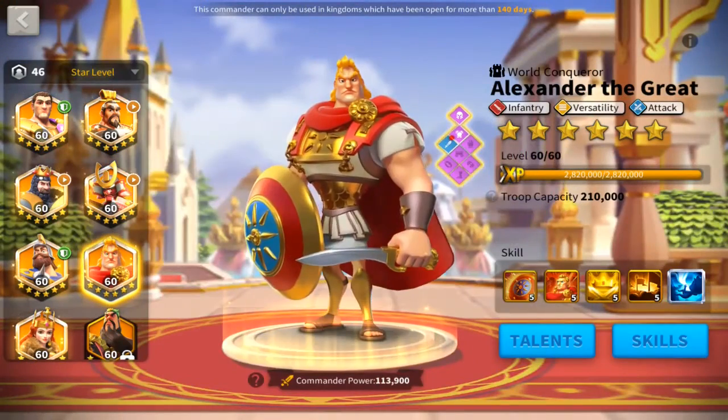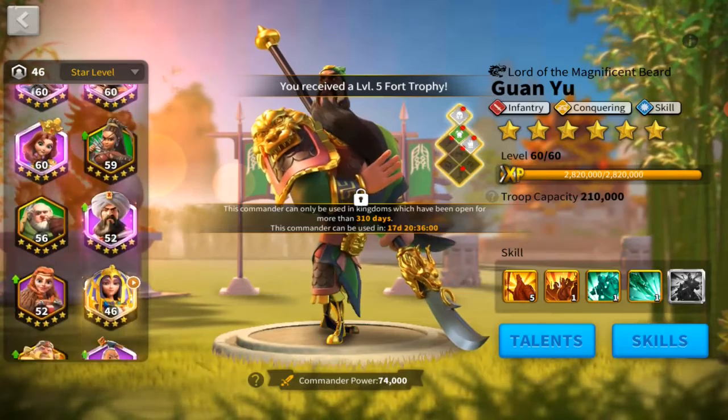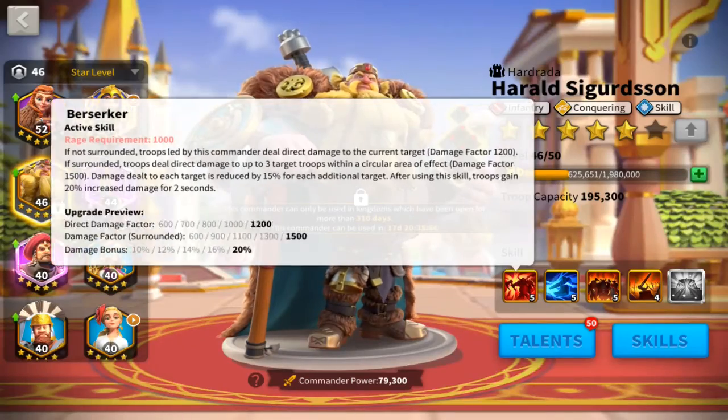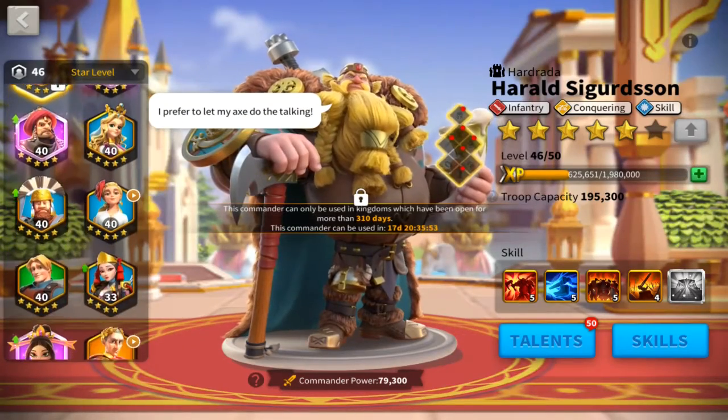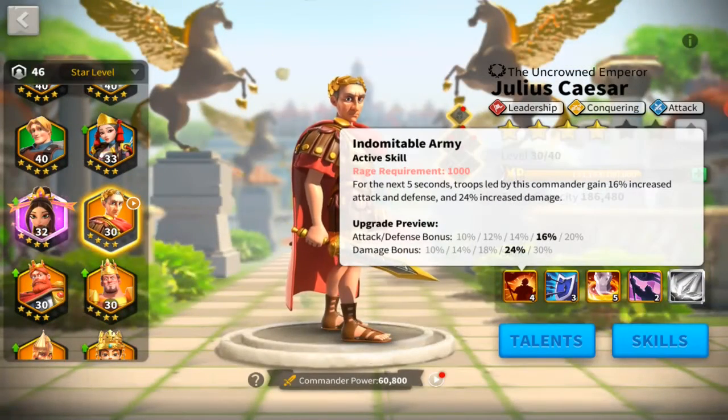There's one thing I want to point out about combos: most of these commanders have an active that lasts two seconds. Alex and Charles last four seconds. But there are some that last longer — Julius Caesar's active actually lasts five seconds. Generally, you'll have combos that come up front and boost the secondary, but we'll also look at how the secondary can boost the primary.